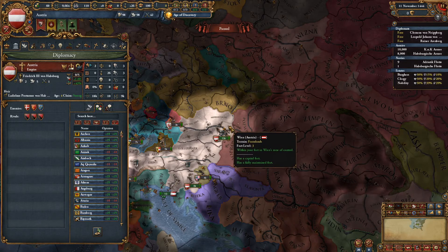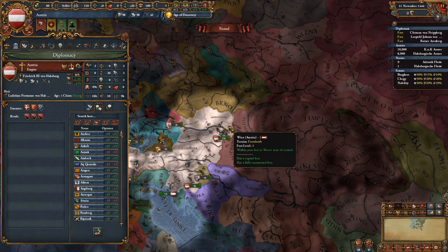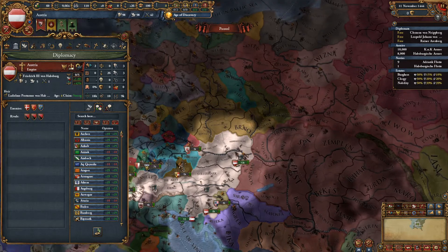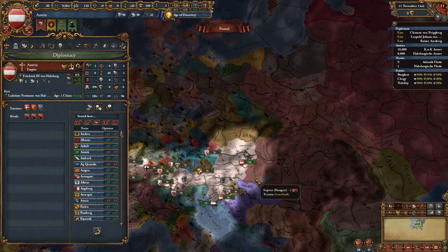I've gotten the Union once over my entire Europa experience for free; other times I've had to invade and enforce it. So this guide will assume that you invade to enforce it.